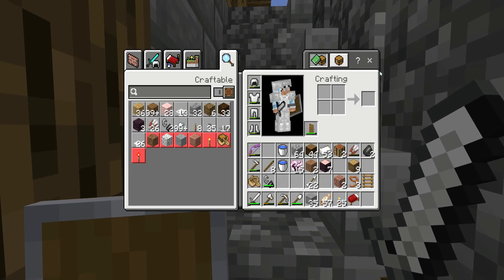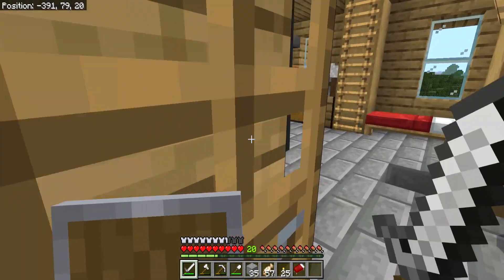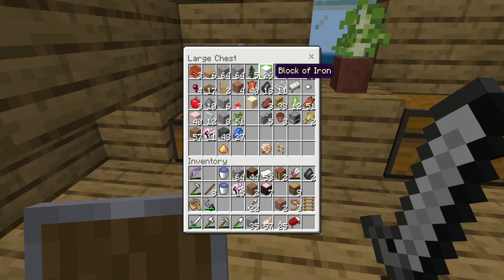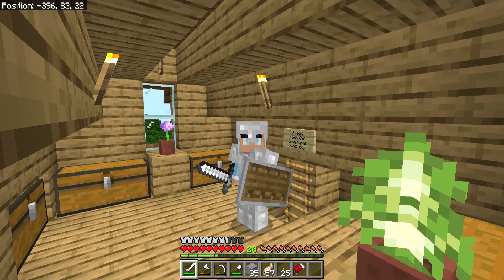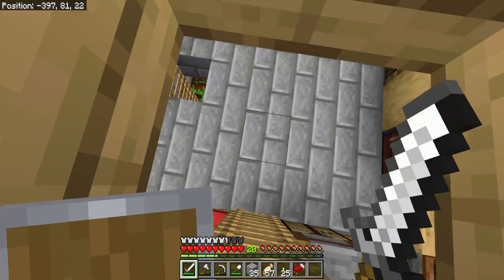Look here — 55 iron. I've got a little thing to show you guys. Look at that: 26 blocks of iron. That's how much iron I got from AFKing at my now successfully working iron farm. I'm so glad it works. I said that last episode.